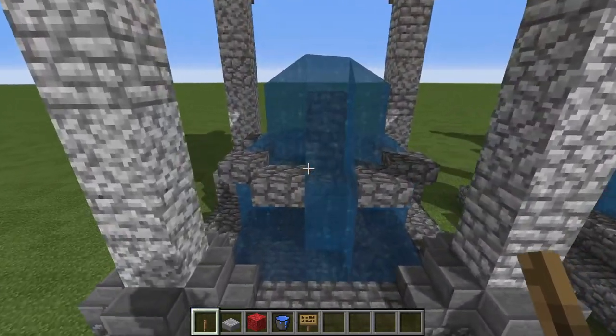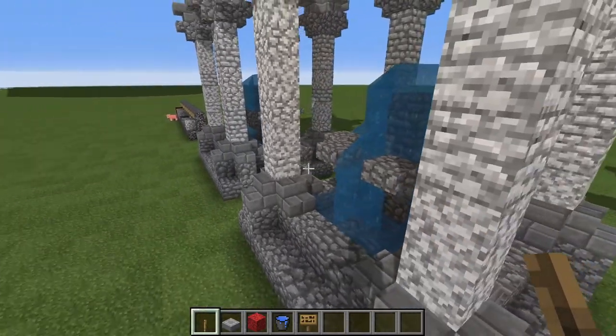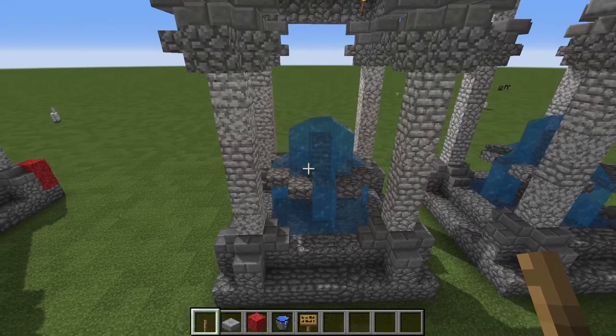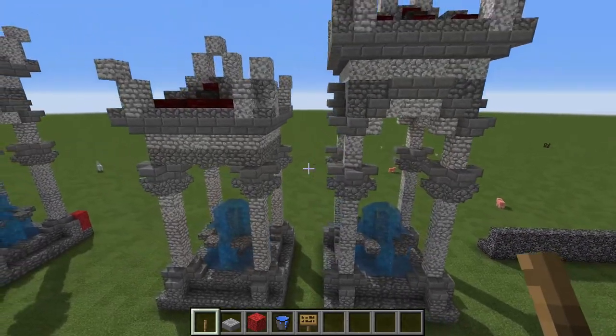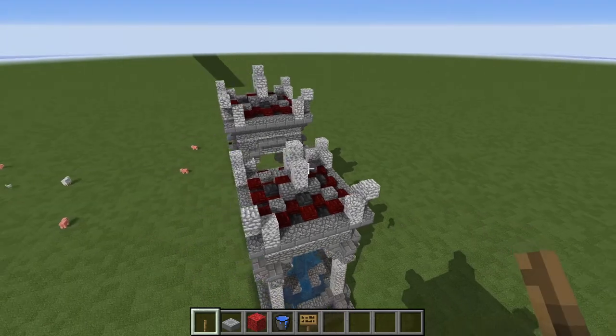Of course they both have the same fountain in the middle, providing plenty of water. If you want to upgrade your base with something a little bit nicer than the standard infinite water pool, you can use this for your water supply. And of course they have a nice little decorative roof on the top as well.